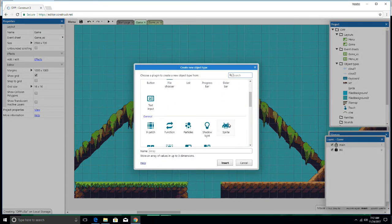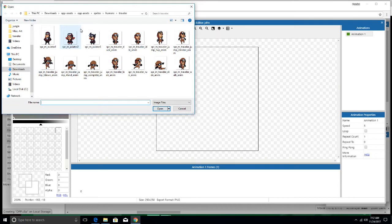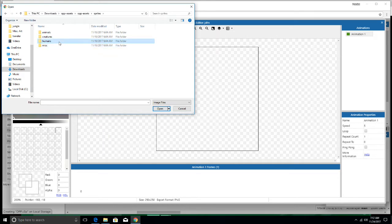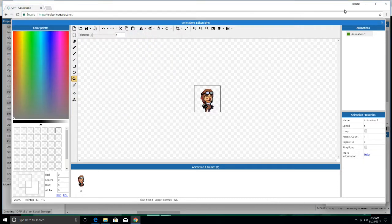We're going to bring in our sprite. You can name yours whatever you want to. My name is John. So let's insert him right here. Now let's go to your OPP file and go to sprites, go to humans, and we want to go to traveler. You can name him traveler if you want to. And we're going to bring in the idle animation, which is just him standing like this.